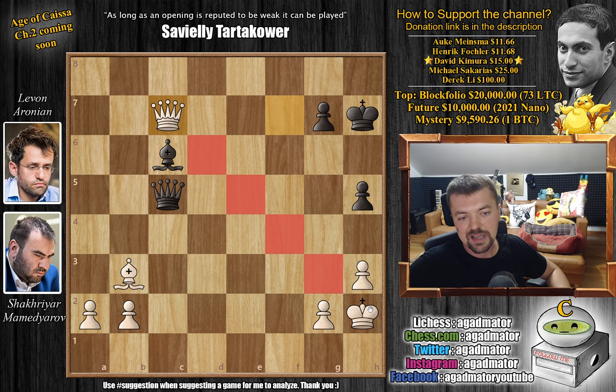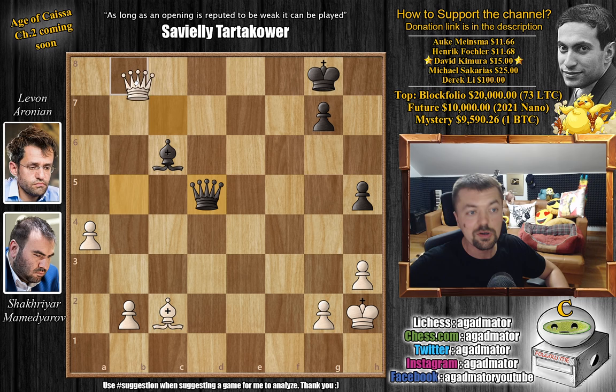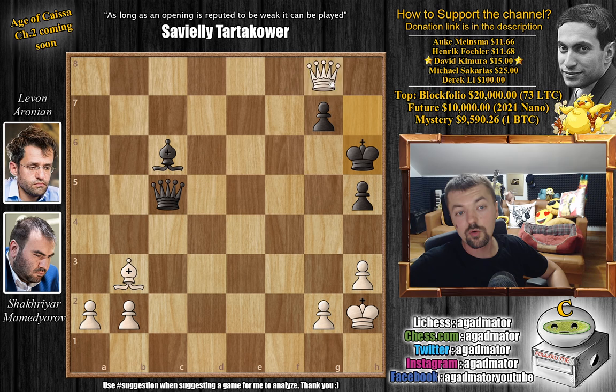The bishop cannot move because the queen hangs. If you try queen b5 to get out of the pin, bishop to c2 check, and after the king moves, we play a4. We're going to move the queen to d5, but queen to b8 check — our bishop covers the h7 square — king f7 and now bishop b3, just winning the queen. When everything is winning, it's very hard to choose which winning continuation to go for. So queen to g8 with check, king to h6, and now queen to e6 with check.